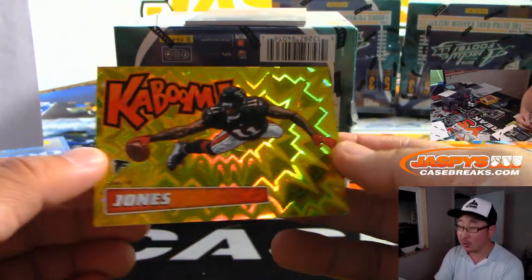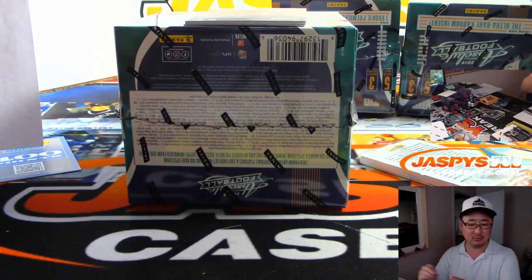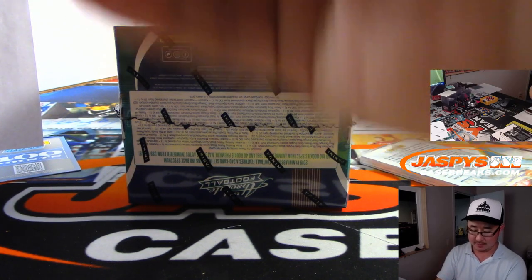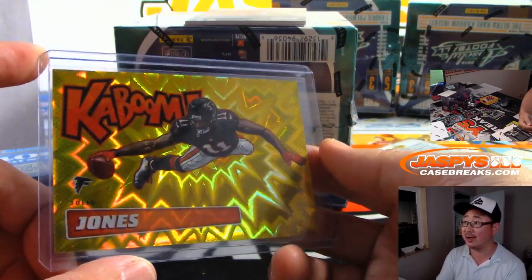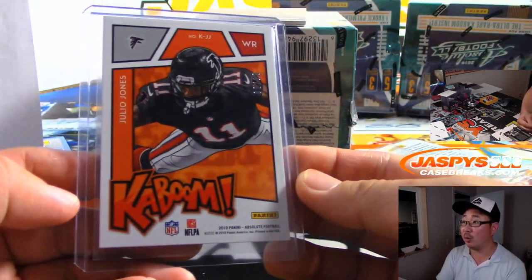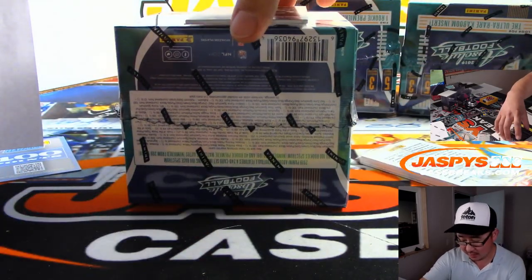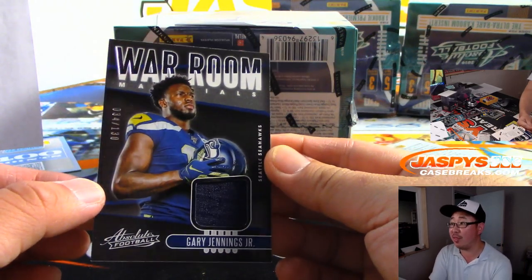And kaboom — Julio Jones! Serenity with the ATL gets the one-per-master-case Kaboom insert, 2 out of 10. I love these! And we've got a War Room relic, 34 out of 130, Gary Jennings Jr. — Brian Langley with the Seahawks.